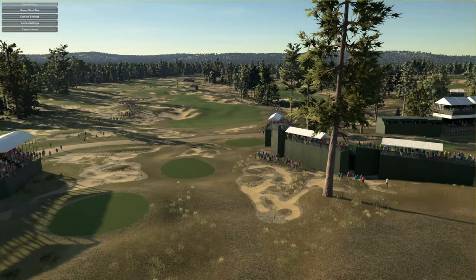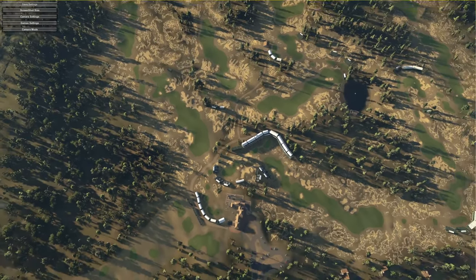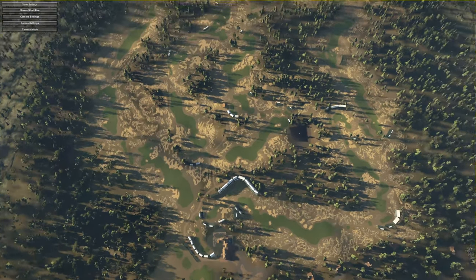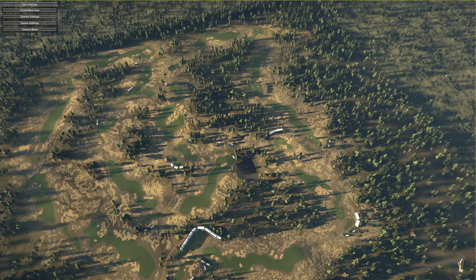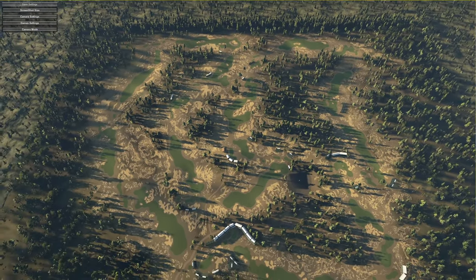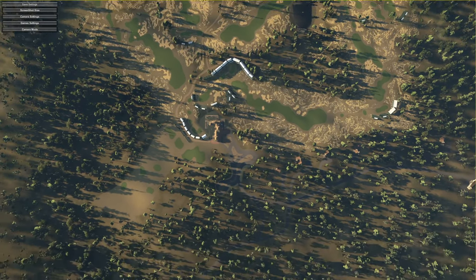Let me get the sky cam up. Let's have a look at the layout and we'll go down and take a look at the clubhouse. Look how long that must take — the amount of waste bunker work in that sand. I like the way the rough area looks, sort of dried out.